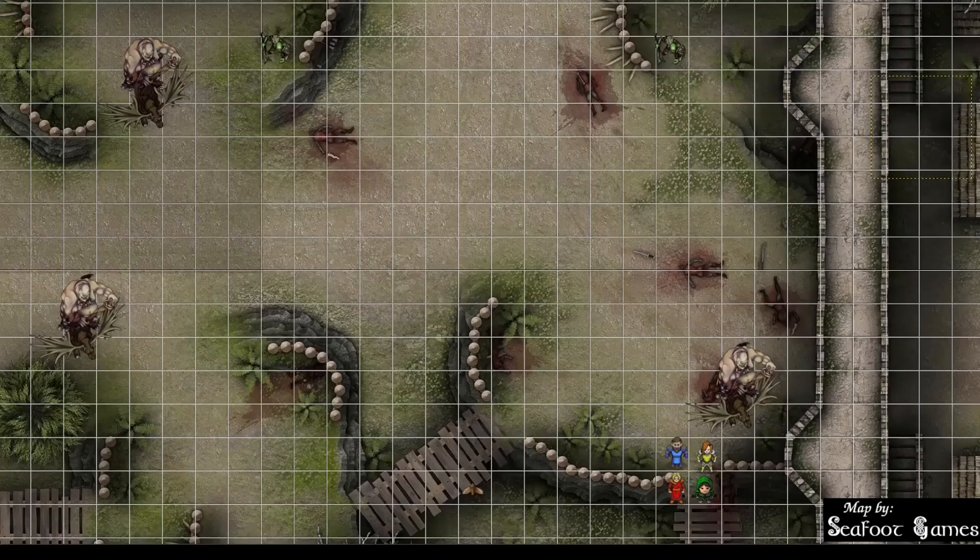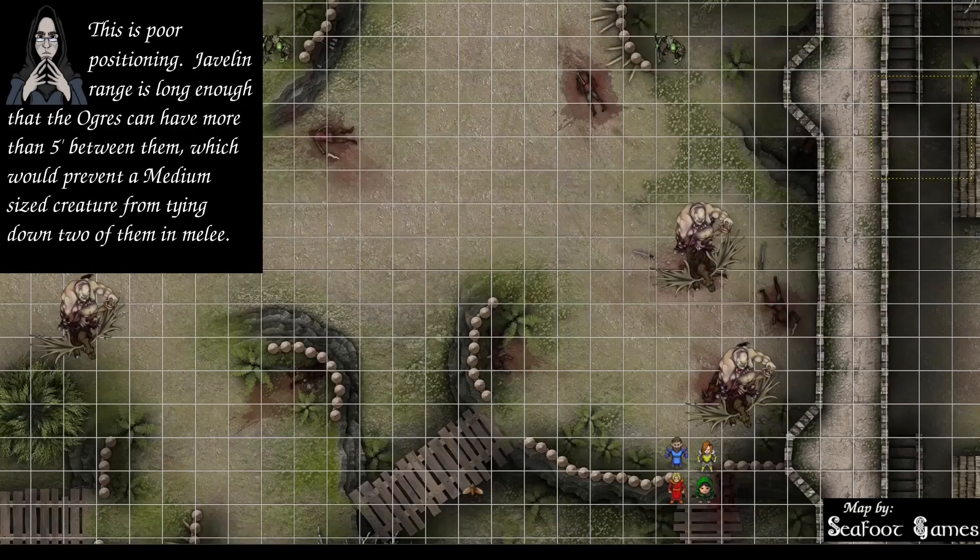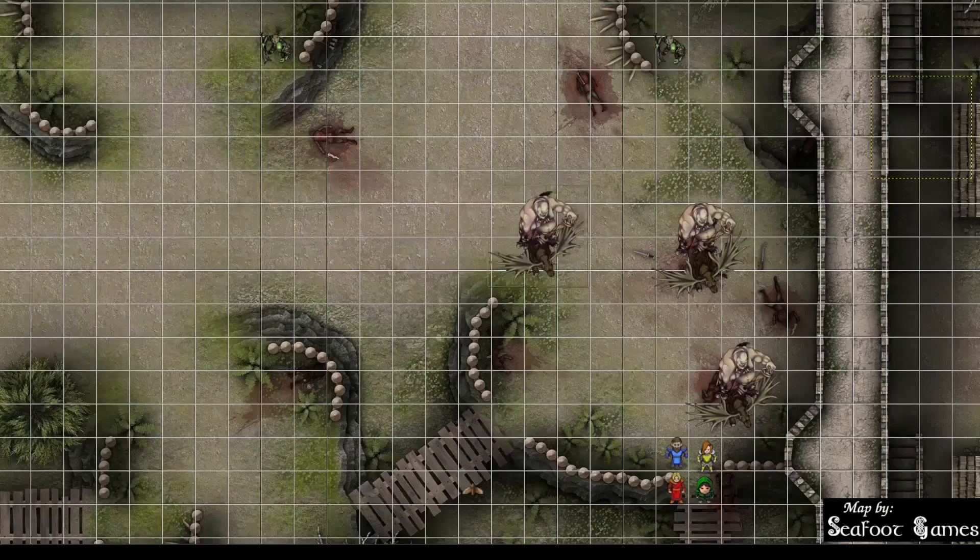One elk is going to dash, and then the ogre throws a javelin at the cleric — gets an 8 to hit, that's a miss. This ogre does a very similar thing: elk dashes, ogre throws a javelin at the cleric — how does a 10 sound? Still a miss. One orc moves into cover and readies an action to throw a javelin if somebody gets within short range. The other orc climbs down and readies the same.